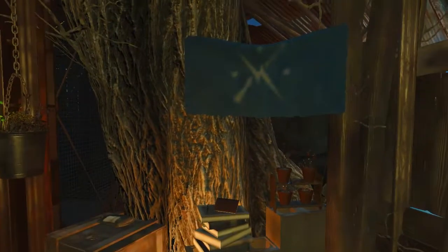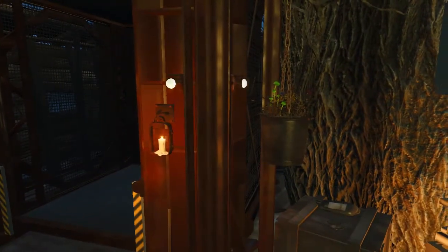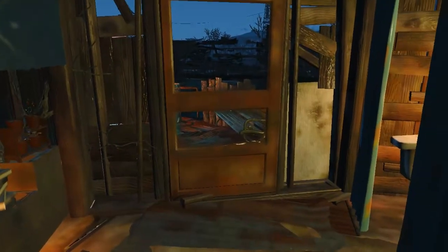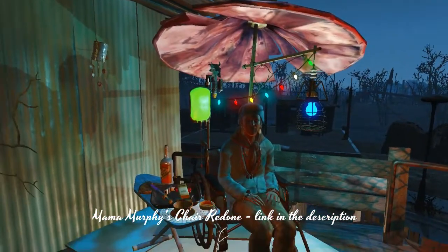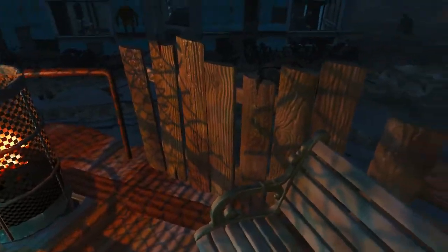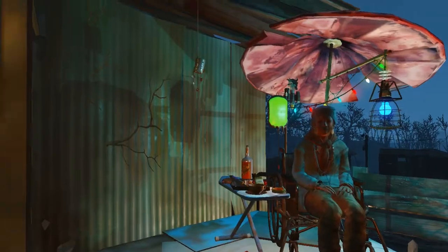There's a Minutemen flag here because she's one of the founding members of the Minutemen and this settlement. When we get outside onto the roof, here she is - I really love this mod, it's amazing how it looks. She has this wheelchair with all those details around. I put some more lighting here and a bench so you can sit down and have a talk with Mama Murphy when you visit her. I think it's really nice.